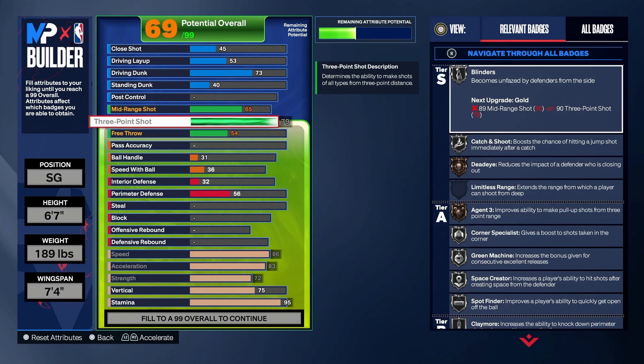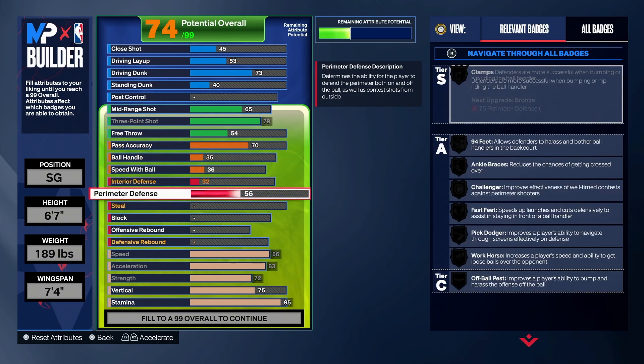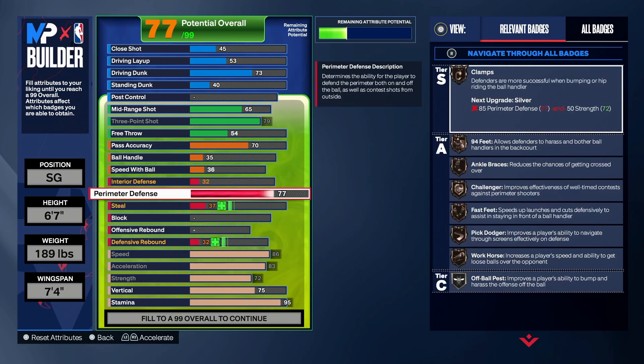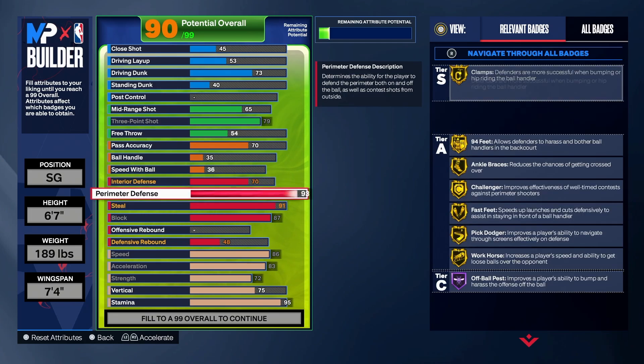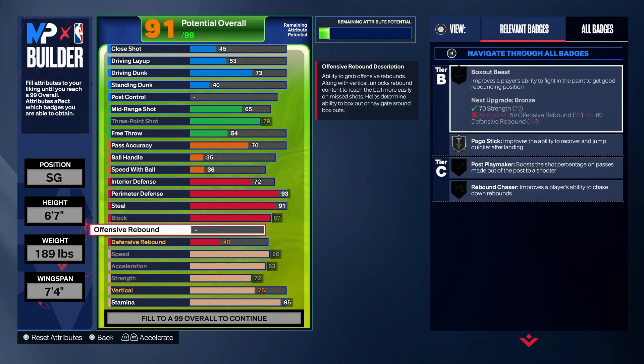Pass accuracy at 70 — doesn't really matter. I'm leaving ball handling and speed with ball for now, but on lockdown builds I love bringing that up. We want Gold Clamps, Gold Interceptor, Gold Ricochet, and Gold Glove — boom, gold everything. We want Gold Anchor if we can get it; if not, Silver Anchor is just fine.